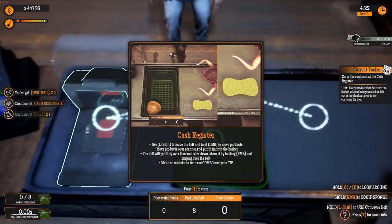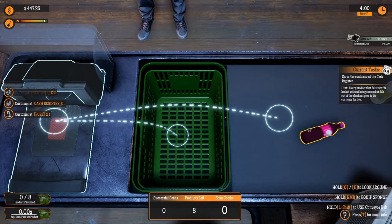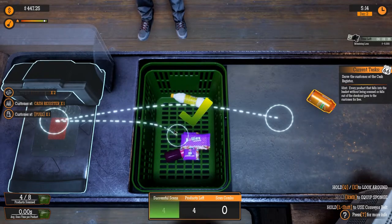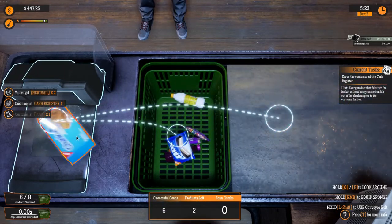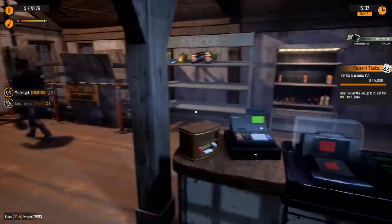Good day sir. Cash register — use left shift to move the belt and hold left mouse button to move products over the scanner and put them in the basket. The belt will get dirty over time and slow down — clean it by holding right mouse button and swiping. Make no mistake to increase combo and get a tip. What do you have? Left shift to start. Scanning the items — put them in the basket. Is that all, good sir? You got a lot of stuff, you were hungry. How much money did I get for that?